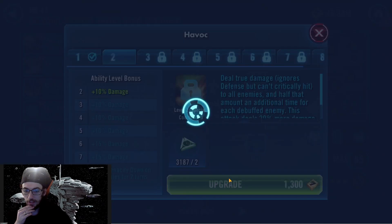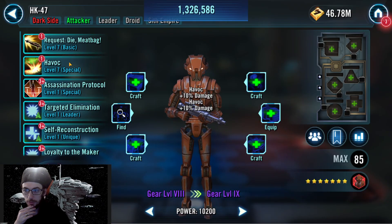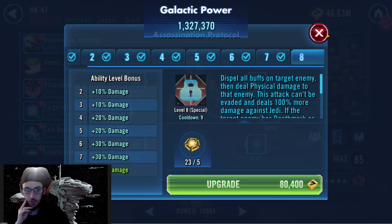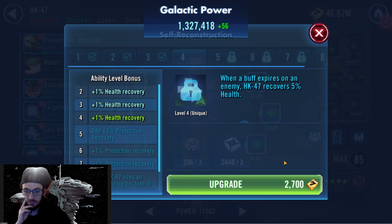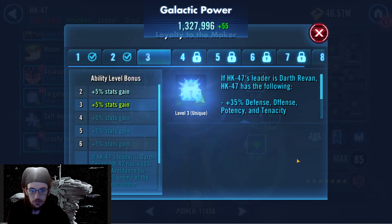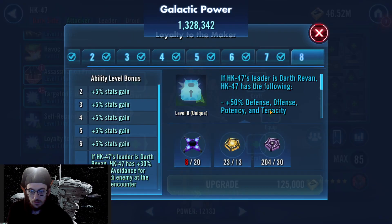I don't know how great HK is, but I would think he's pretty good and he'll be helpful with any droid teams I need at some point between Conquest and Galactic Challenges. I don't need his leader ability. So there are three of them up to a point, and now we've got Juhani.